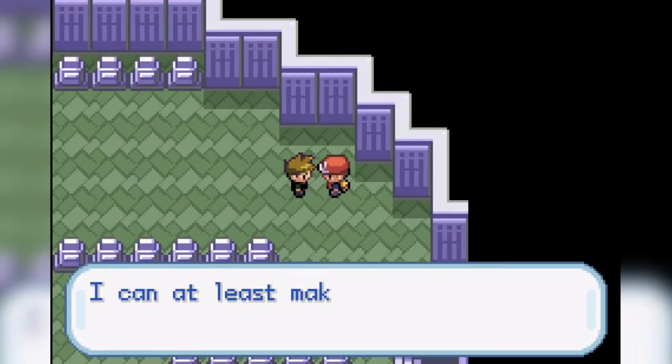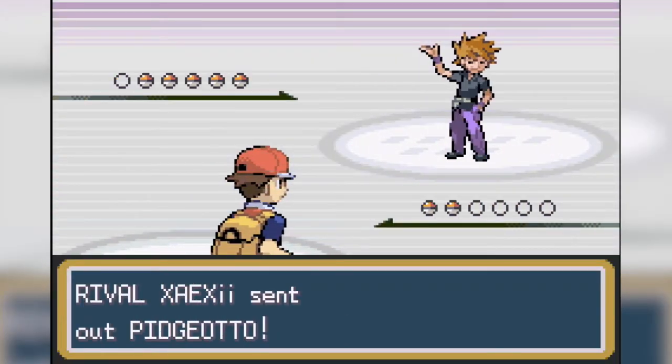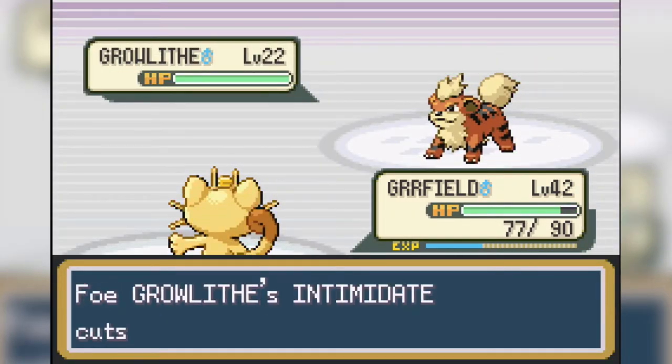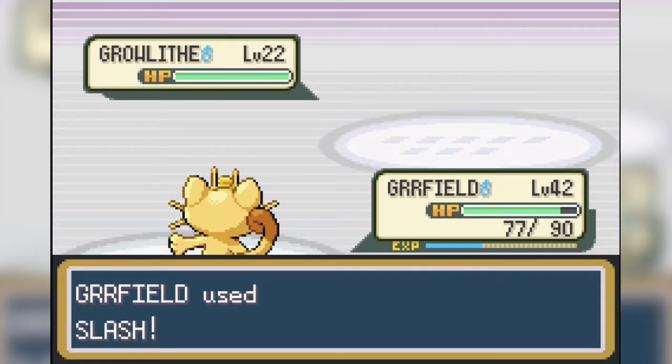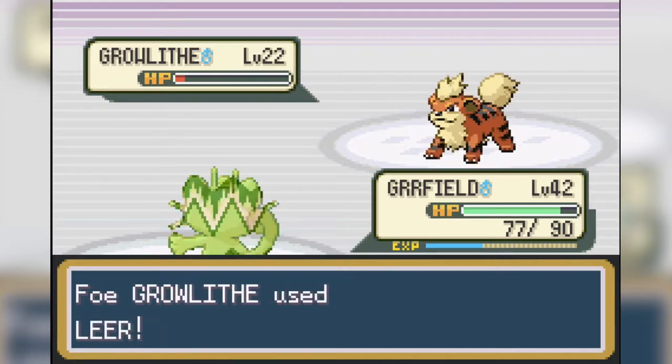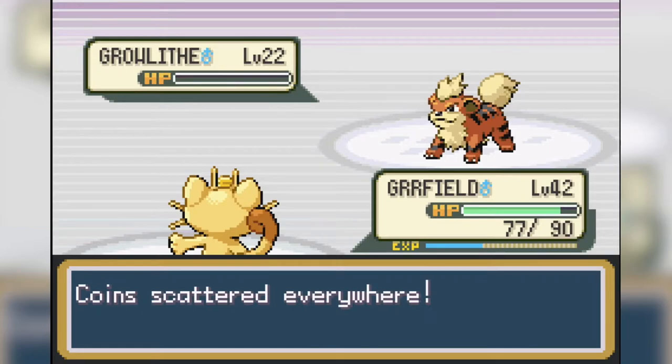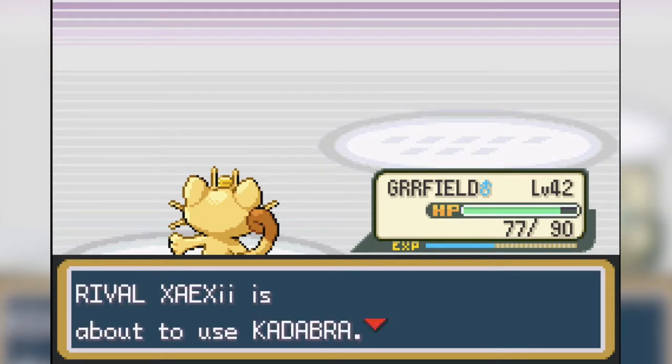It's time for yet another rival battle, and I'm not gonna mention too much about this one because there wasn't really anything special about it. The only thing I'll say is that he now has a Gyarados and Growlithe, which both have the ability Intimidate. This lowers our attack by one stage, and it's gonna make all future battles with our rival that much more difficult. We were still able to win this battle without too many problems, but I can't say the same for the future ones.